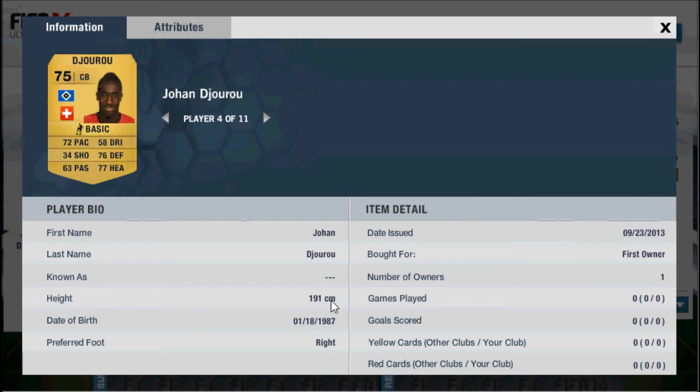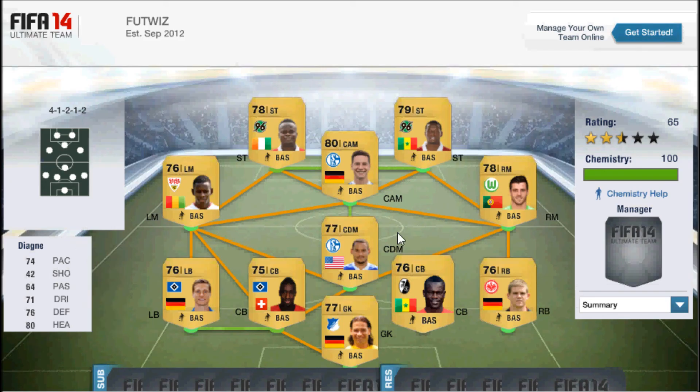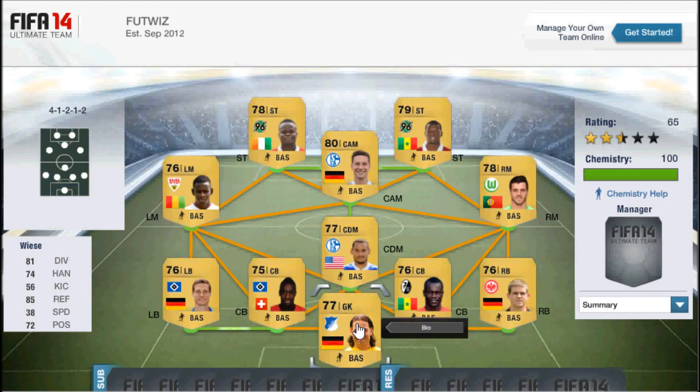Let's check their heights — 191 centimeters, which is very tall, and 185, which is pretty tall as well. Moving on to our keeper, we've got Vise. He has 81 diving and 85 reflexes as his standout stats, and he's 193 centimeters tall, which is extremely tall for a goalkeeper. He's got pretty decent stats for non-rare gold and he's extremely cheap — only goes for about 400-500 coins.